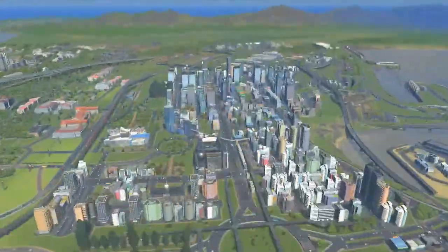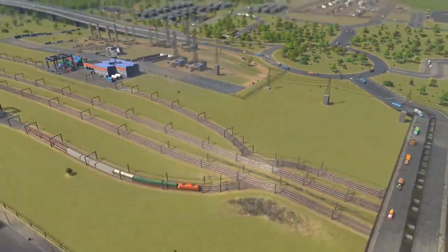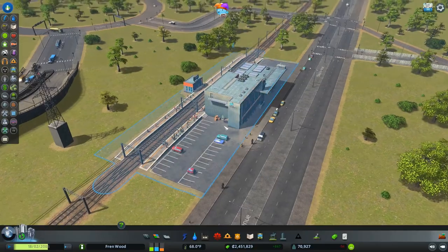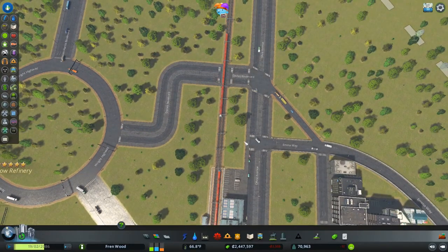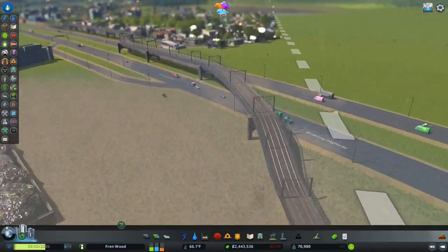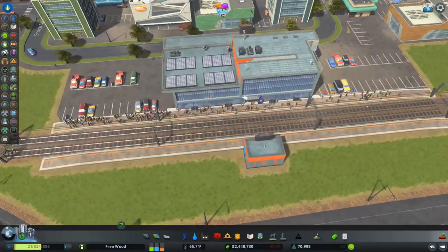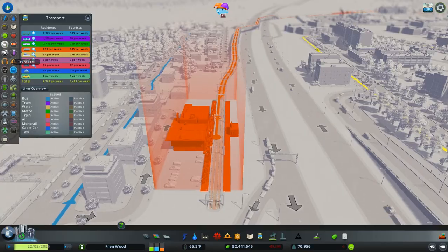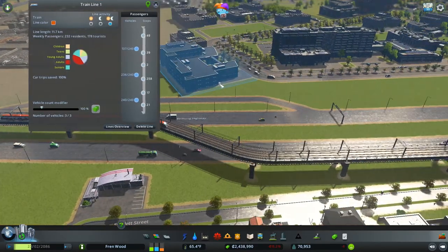More off-camera detailing — last episode when we did our train line overhaul, we added in this train station which is now receiving a tidy amount of usage: 231 passengers. I extended the track along here, had to move a road to join at this junction because the flow wasn't working. The track comes behind the prison, around the dump and garbage processing buildings, then up and over the highway, curving around into a train station where there is a ton of people waiting. We have a train line running up and down and we may need to add another train.